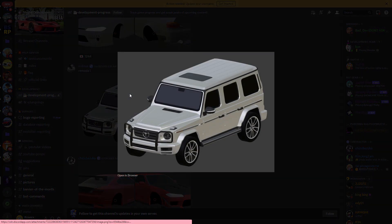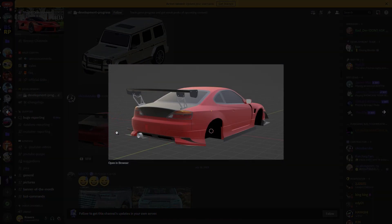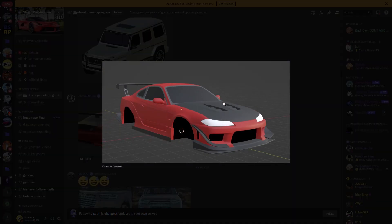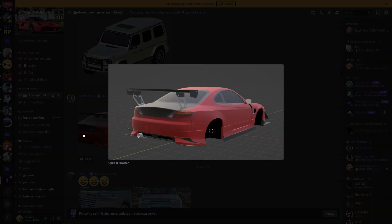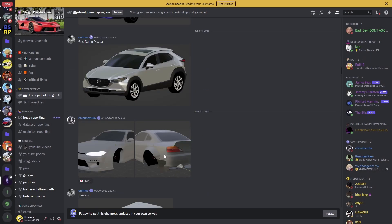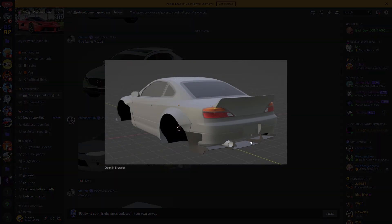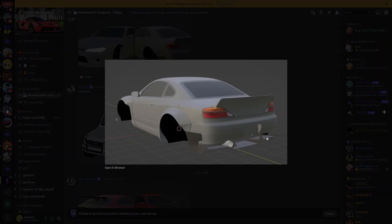We got a G Wagon right here — I'm pretty sure this is a remodel. Then we got another S15 body kit; there are tons of S15 body kits and this one is very clean as well. You can make this a drift car too. Both these S15 body kits are extremely clean — look at the back, super clean.